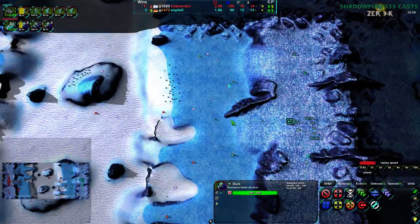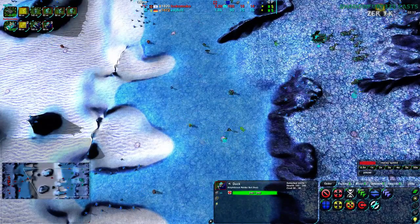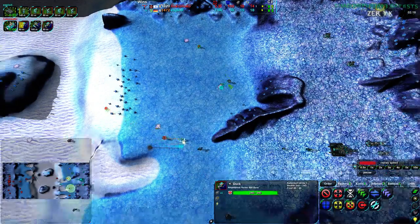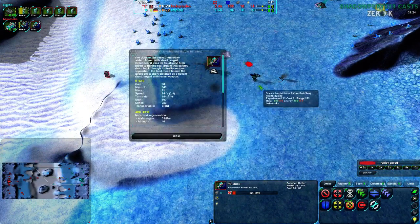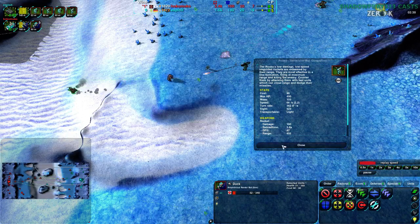Ducks moving in from all sides just to scout out, see where the mexes are, see if there's any naked mexes. And there are — oh boy, are there. There's one over the south, one over the north, although Hokomoko is not spotting that northern one. Switching over to Rockos — decent idea. Ducks are slightly faster than Rockos.